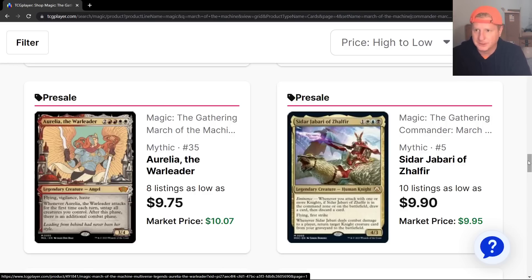I think that's really cool. My voice is almost all the way back. Sadar Jabari of Zafar — you can almost make a rap song about that. Got the Eminence. By the way, this is my first look at any of these cards, so get some popcorn. I'm going to get comfy with learning this set.